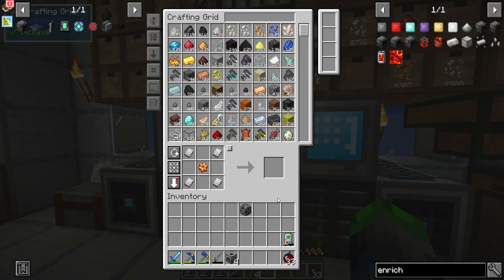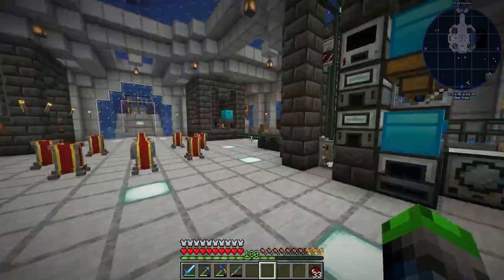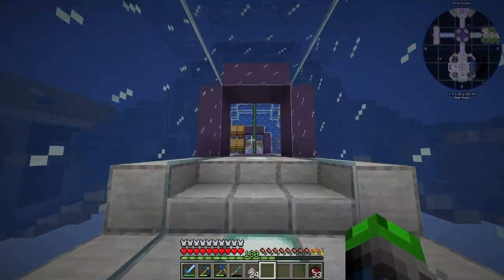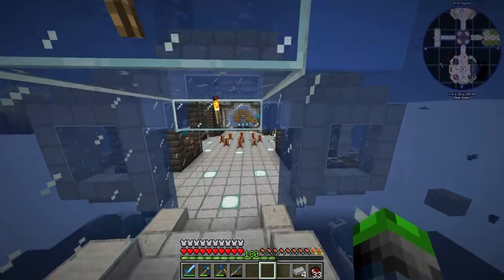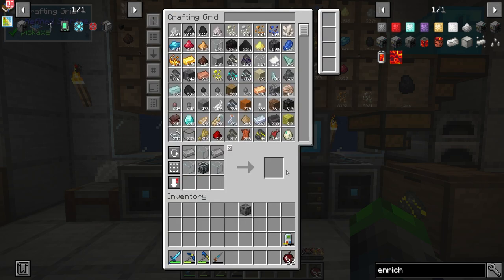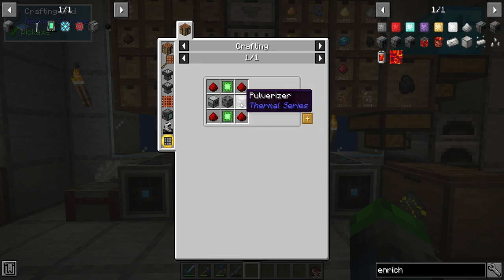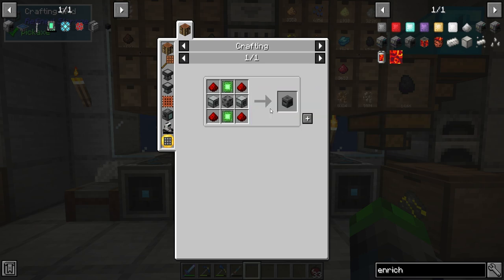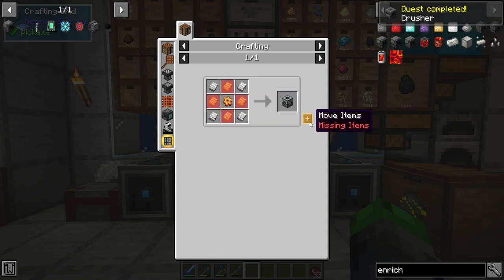We can go ahead and make some more of this — we got four of them. The crusher here — we need steel casings for all of those, but good thing is we got a whole bunch of steel. We can make one crusher. We're gonna be able to make two steel casings, which is pretty neat. For two pulverizers — yeah, looks like we have everything for two pulverizers! But that's only one crusher, so we do need two more pulverizers and we don't have enough.